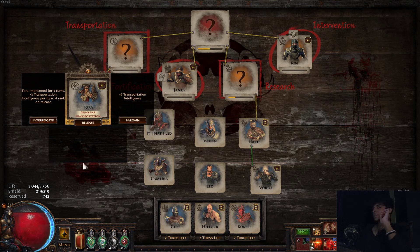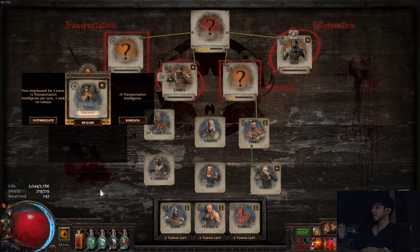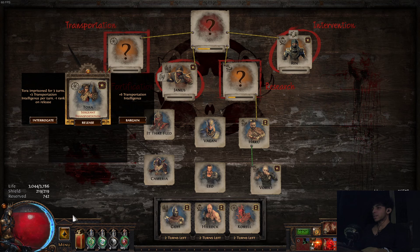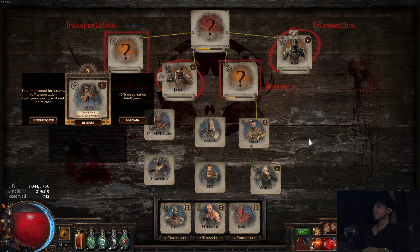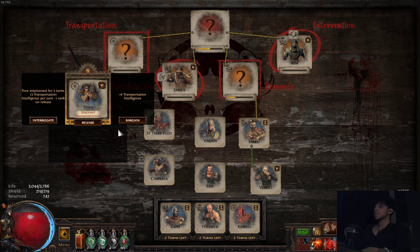All of your safe houses will be arranged the same way — Transportation is on the left, Fortification here, Research here, Intervention. You can even see the name written on the board. Tora is in Transportation right now. You can move them around as well, depending on where you want them. Imprisoned means that Tora cannot show up again for three whole turns — three syndicate encounters Tora cannot show up. You can see I already have three people being interrogated in my prison. You cannot have more than three people.